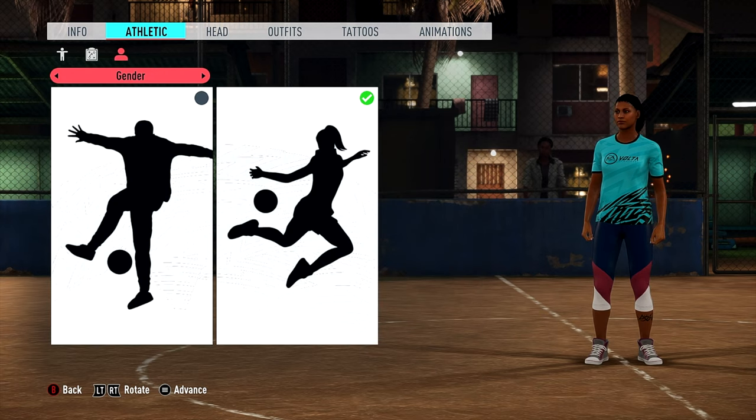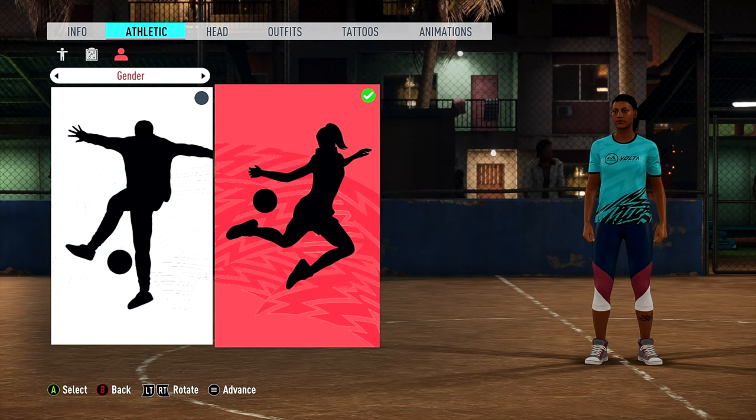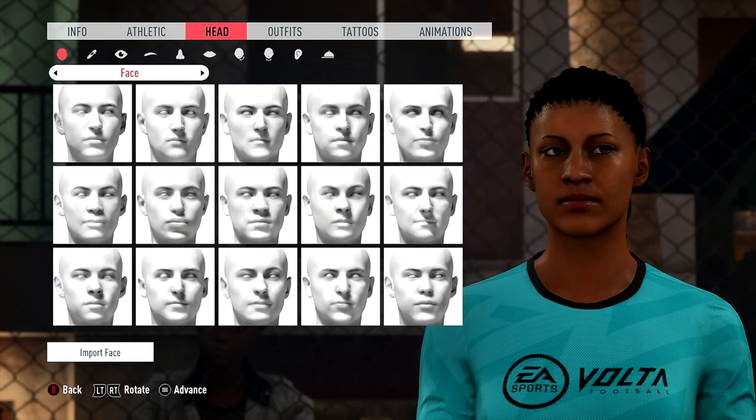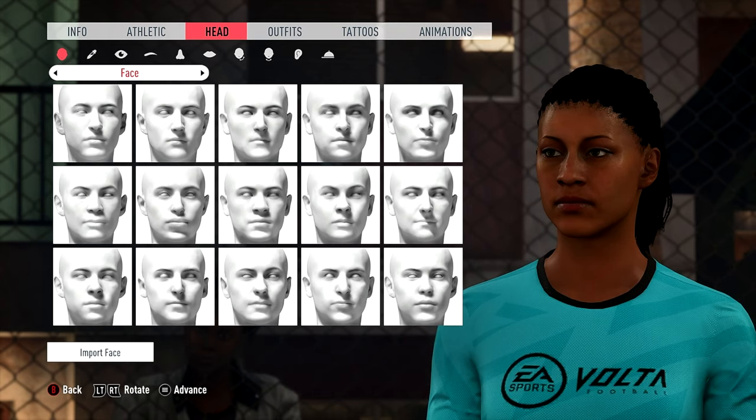Then you go over to gender and you can also change the gender — you can see the male option, you can see the female option, so it can be done. You just have to follow these instructions. And here's the face, and here are all the attributes where you can go in and do your edits to your player.